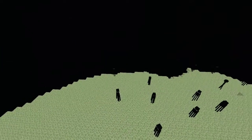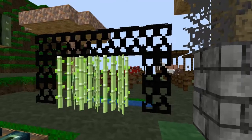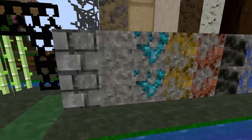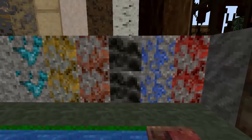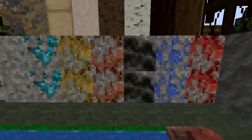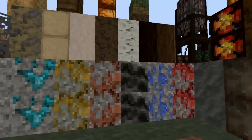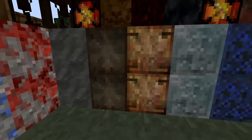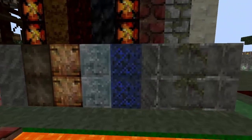Let's check out the overworld. Right here we have the iron bars and we have the sugar canes, then it's cobblestone, stone, diamond, gold, lapis - actually that's iron, coal, lapis, and redstone. The coal looked a little weird because it's all smudged up, but you can still figure out which one is which. Right here we have the bedrock, and then we have the iron, stone, gold, diamond blocks, and the lapis block.